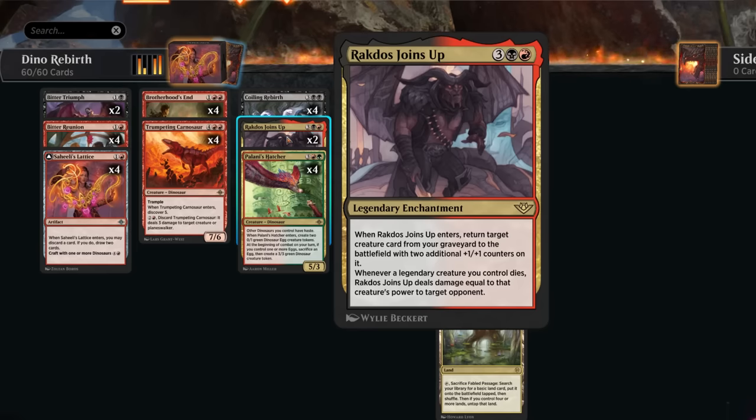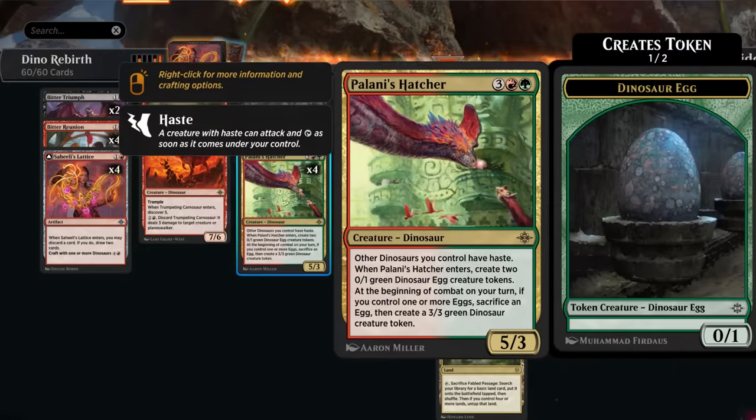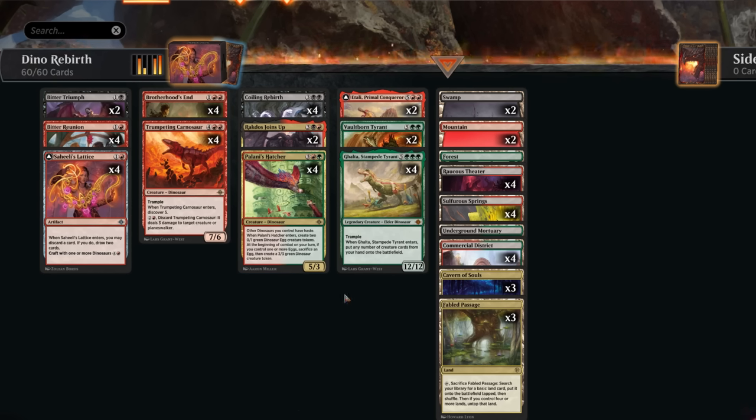The best target for Ragdos Joins Up is Agathal, Stampede Tyrant — an 8-mana 12/12 trampler that can put any number of creature cards from our hand onto the battlefield when it enters. There's a nice tension: if we reanimate Galta, it's good to have dinosaurs in hand to cheat in, potentially winning in one attack with haste from Hatcher. Running a high density of creatures is good both for discarding and for having leftover creatures in hand.